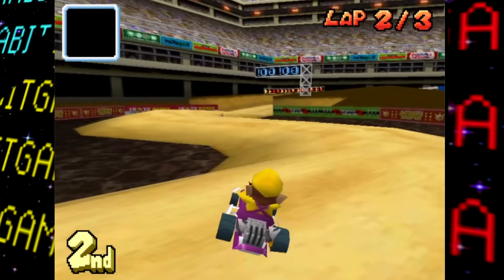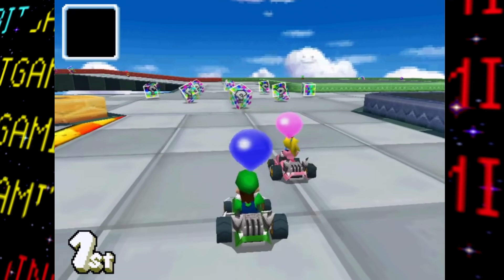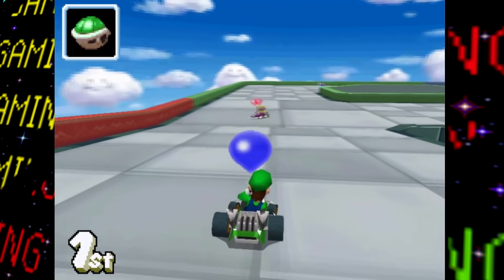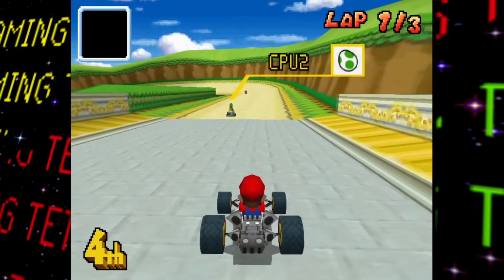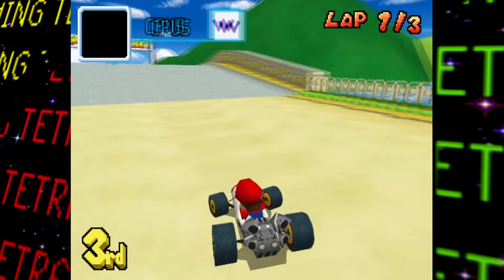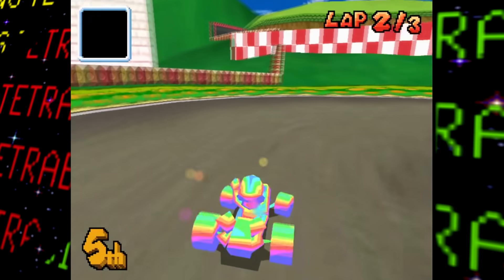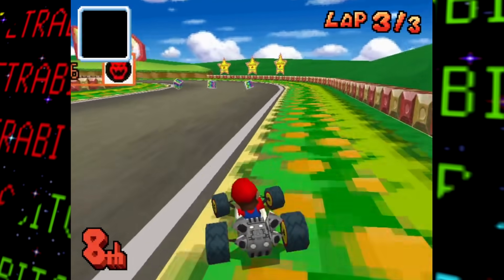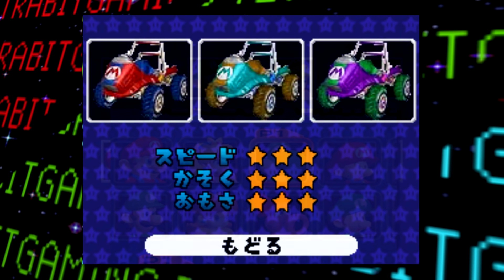Moving along, we got two Mario Kart Double Dash courses that were ported over to this game but ultimately scrapped. First is Mini Block Course, which was also seen unused in the kiosk demo — a remake of the Block City Battle Track from Double Dash. Then we got Old Mario GC, a DS remake of Double Dash's Mario Circuit, and this is where the Double Dash tree model mentioned earlier was once planned to appear. Unfortunately, although still accessible, this course was never really completed — the collision is scuffed, there aren't many objects, and Peach's Castle lacks many finer details.